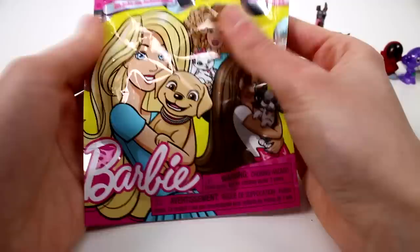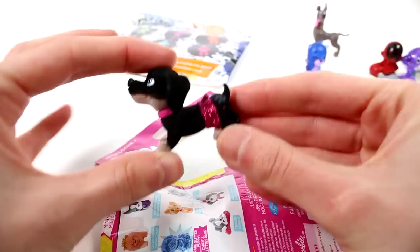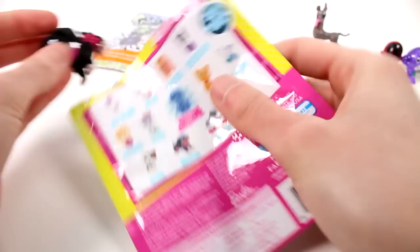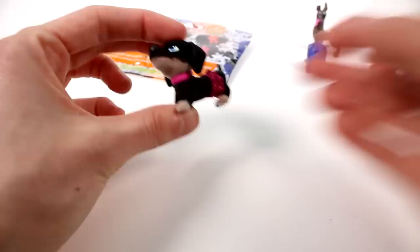Let's open up the Barbie Series 2 pets. These are the ones you can collect on the back. I really like to get the Chow Chow — that looks so cute. Oh, she has a little tutu! Oh my gosh, I'm freaking out — this is so cute, this is adorable. The tutu's all glittery. I like the little paw print on the booty there. So adorable. What's your name, little friend? Do they have names? I think they do — this is the Dachshund. It's the cat... well, that one's tiger. I think it's just the breeds, they don't really have names. This is the Dachshund — so cute. They're flocked, by the way, just like Puppy in My Pocket basically.